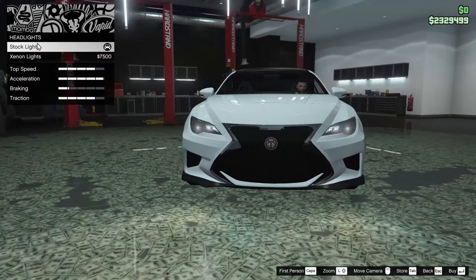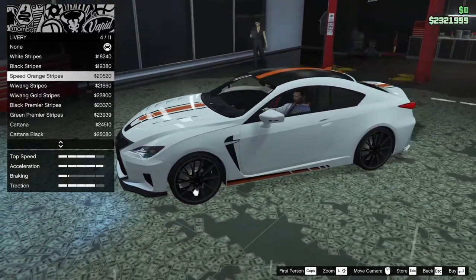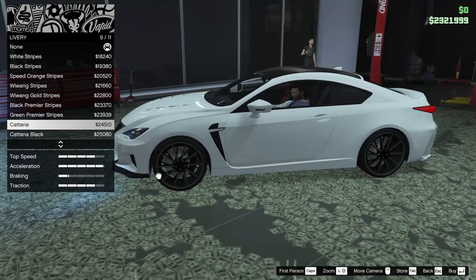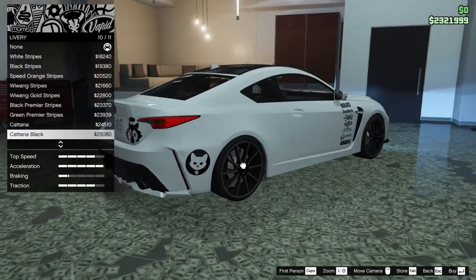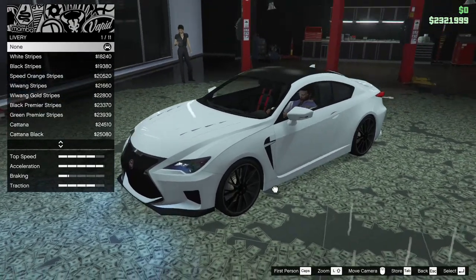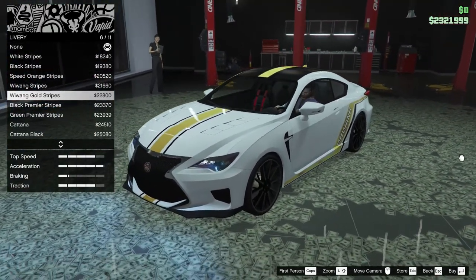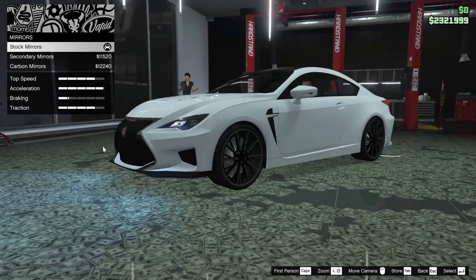For the headlights we're going to go xenon of course. For the livery there are options including white stripes, black stripes, speed orange stripes, Wang stripes, Wang gold black, Premier green, Premier Katana, Stance Andreas, and none. None of these really stand out to me too much, although the Wang gold kind of does — but I don't think I want to do a livery on this thing.